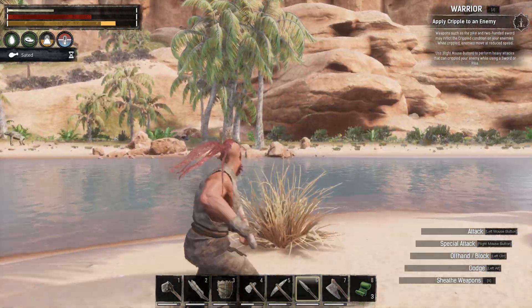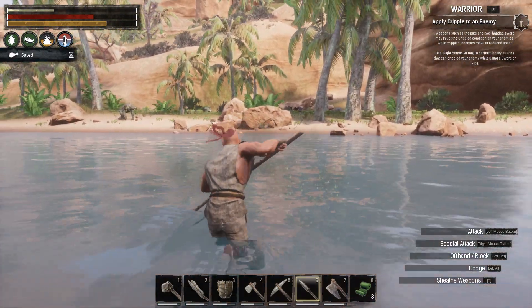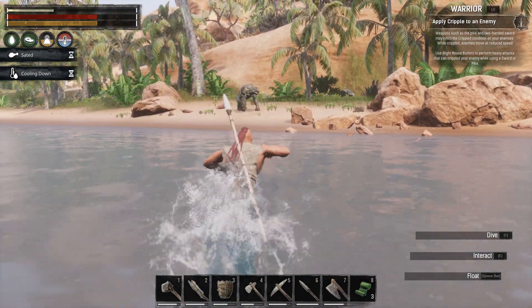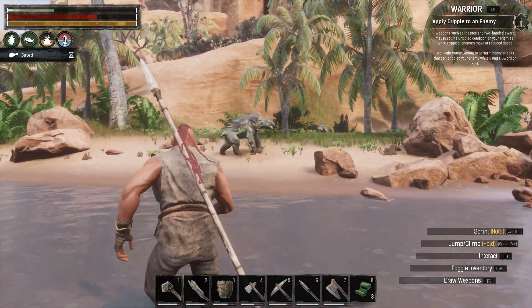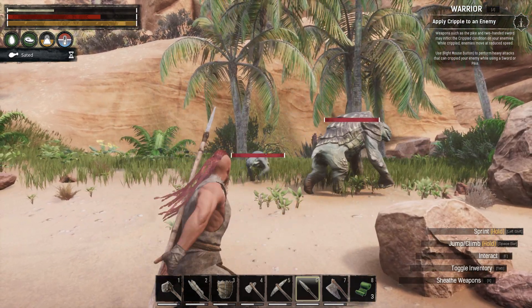If you use a power attack on it, you can cripple them. Let's try it over here on this guy — whoops, ha! Make sure you draw the weapon first.